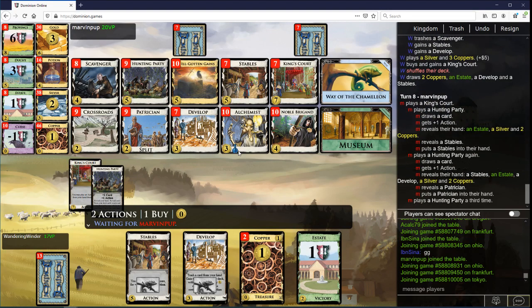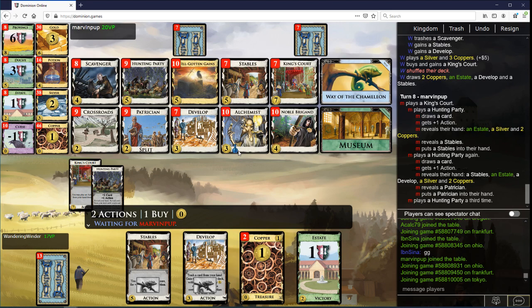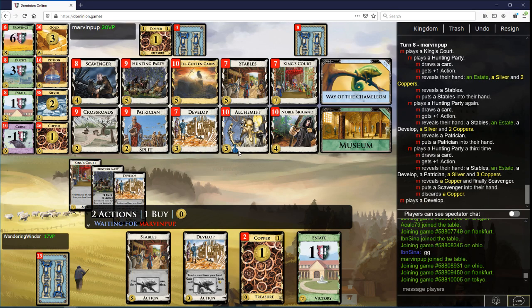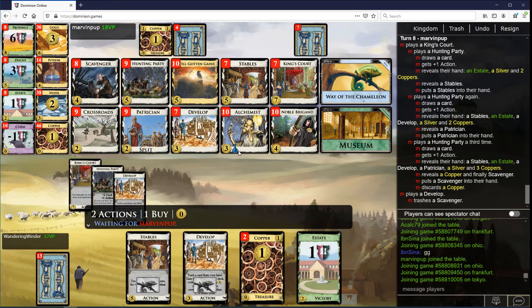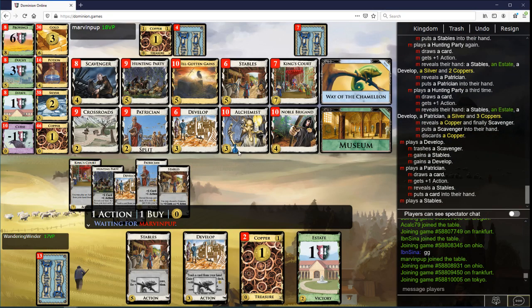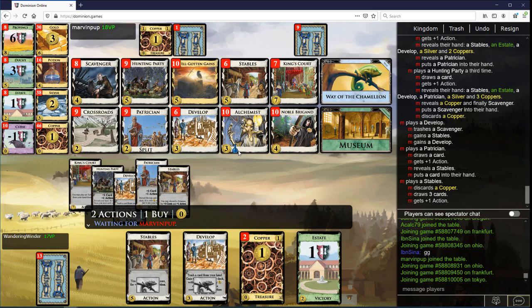Probably this is enough Stables that I'm going to want to get Hunting Parties now. I'm a bit concerned about not having stuff for my King's Courts to hit, but... what can you do?